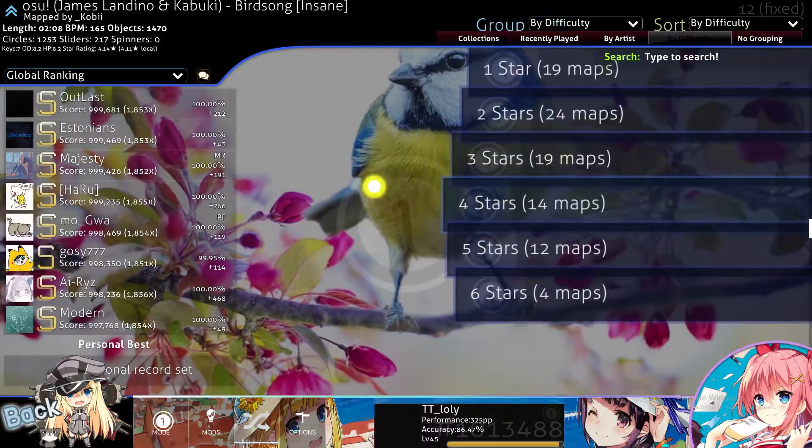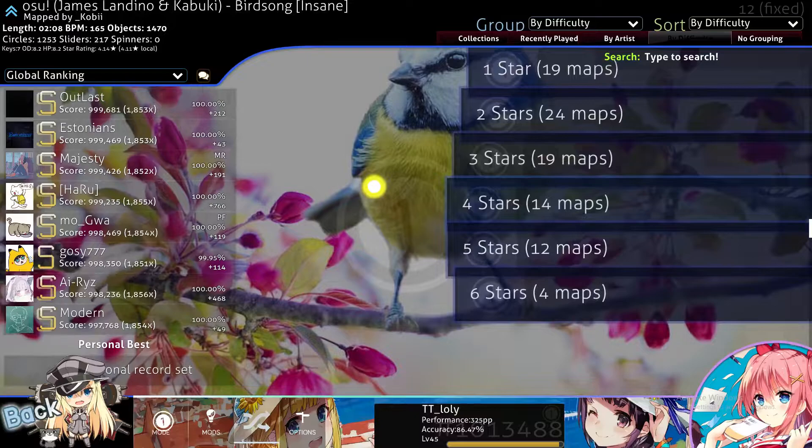The second step to becoming faster in osu is to use a drawing pad. The pad will make you even faster, so combining keyboard keys and the pad you can go really, really fast with osu and tapping the circles. Thank you guys for watching and see you in the next video.